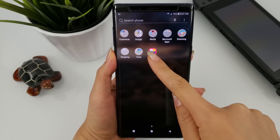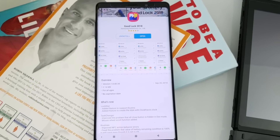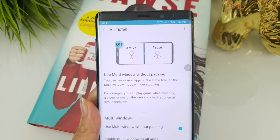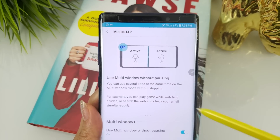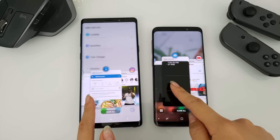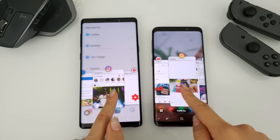Hi everyone, Tao here. I am back with another one. Samsung just dropped another update for GoodLock 2018 and its collection of customization apps. This update also came with a brand new app called Multistar which offers an enhanced multi-window experience. I've been a huge fan of GoodLock ever since its initial release and I had to drop a video to share the update with you all. Let's get right into what's new.